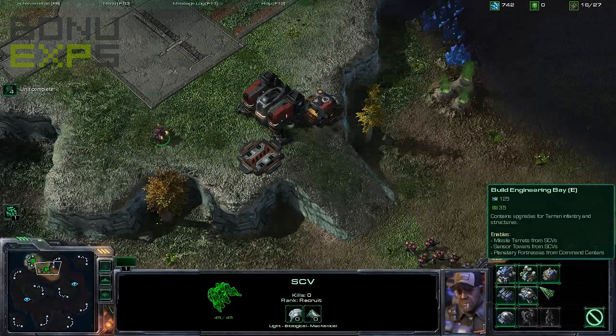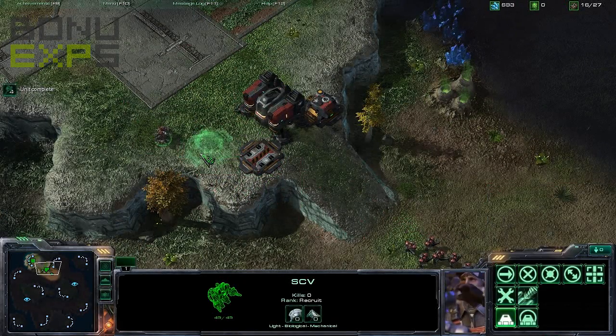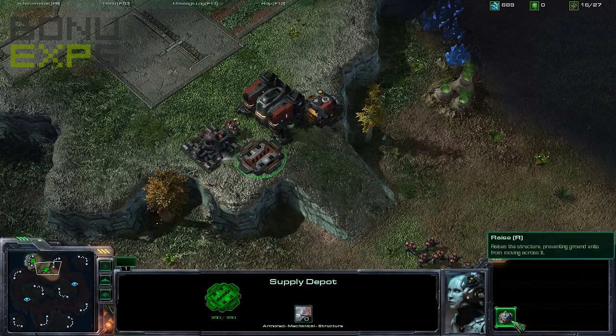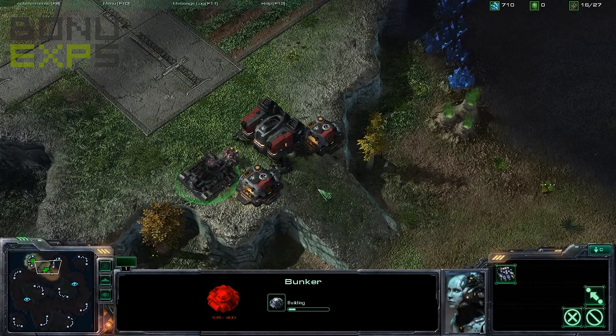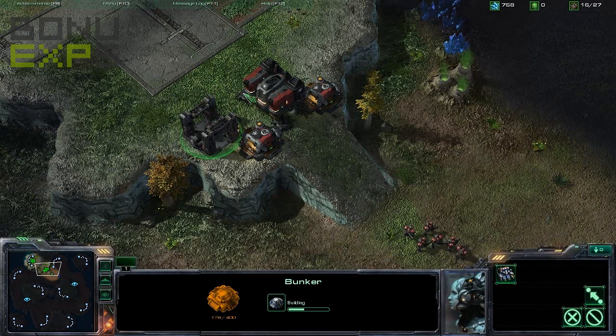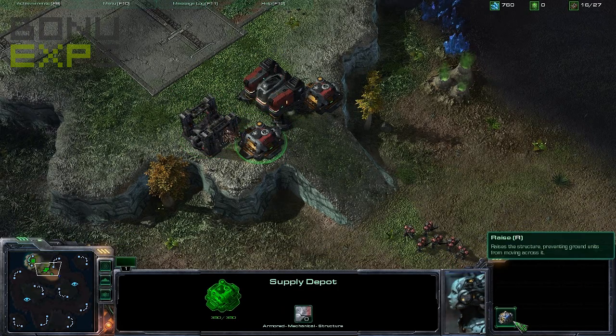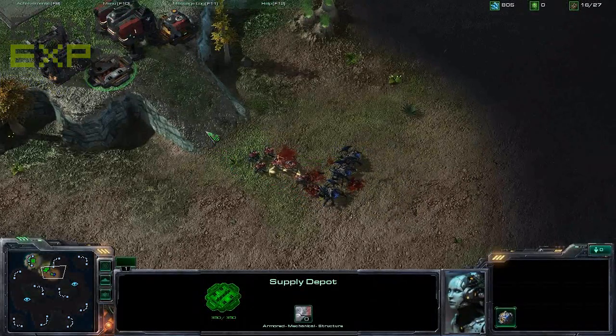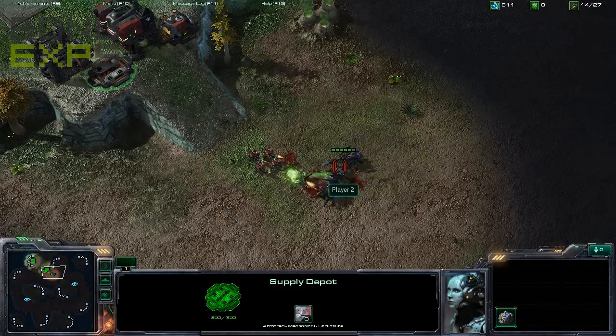You can do the same thing with bunkers. For instance, I could put a bunker over here — just a little bit more of a wall in case they get through the supply depot — and I can put some marines in there, whatever you want to do. The point is you've got your wall up, they've got nowhere to get in, and you've got nowhere to get out unless you use the depot. And look — perfect timing, not even a Zerg rush!